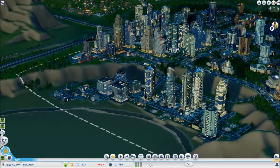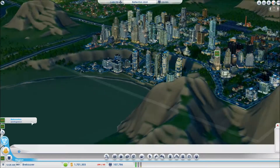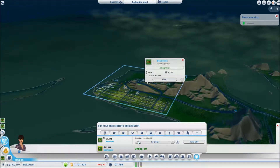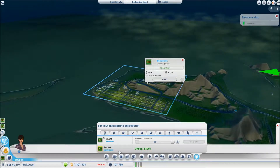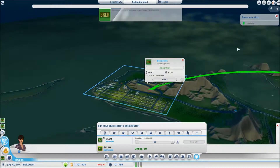How do we do that again? It's gotta be here somewhere. Gifting simoleons - okay. What's the max? Oh, 1.7 million. I don't want that much. Let's send 300-400k - that'll be good. Sending 400k to Breckminton - we are good.